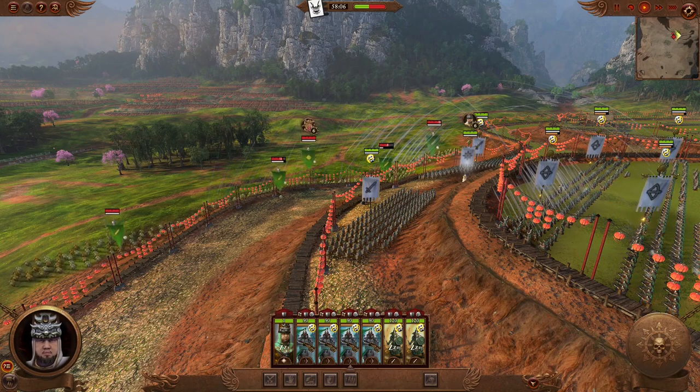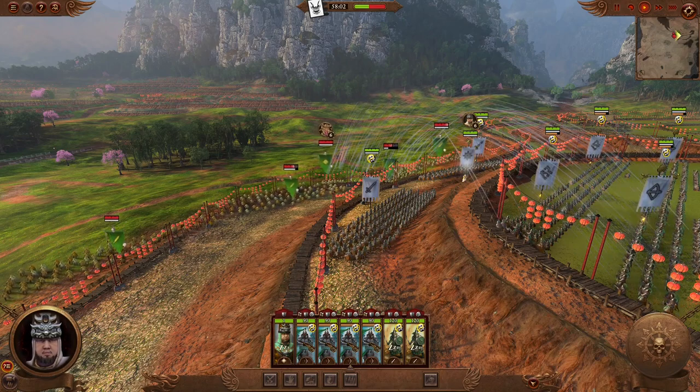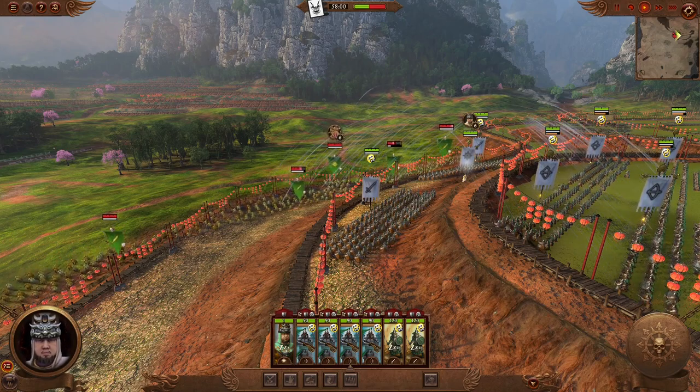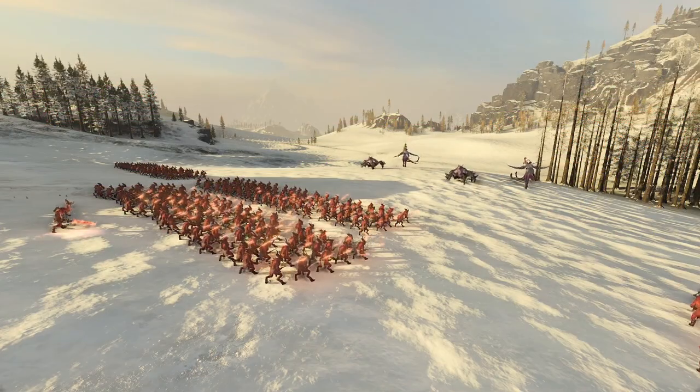Each of these effects are calculated on an entity level, so if you're fighting on uneven ground, some entities in the unit might have a higher high ground bonus, while others in the same unit have less or even no bonus.